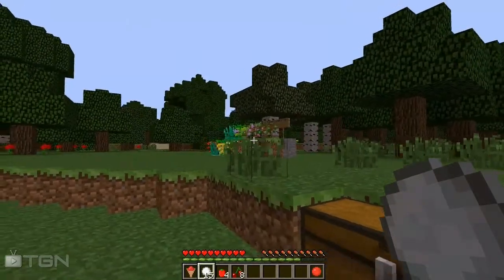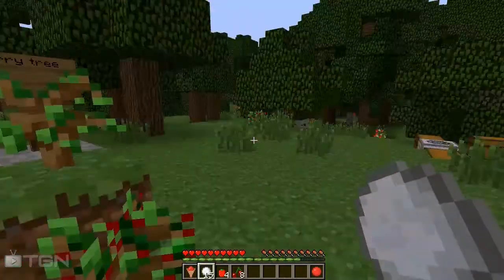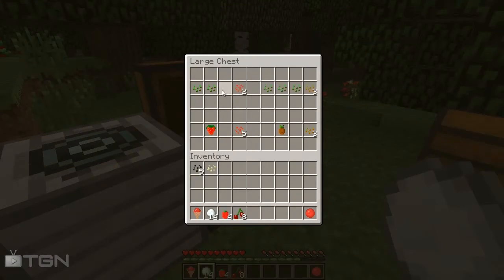In order to get seeds for your plants, you can do it two ways. You can put normal seeds next to each other and it will give you strawberry seeds, or you can put three regular seeds next to each other and it will give you three pineapple seeds. Another way to get seeds is to put your fruit right in the middle of your crafting table and it will give you seeds — for example, the strawberry will give you five and the pineapple will only give you three.